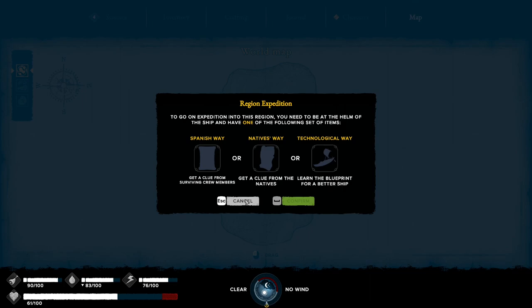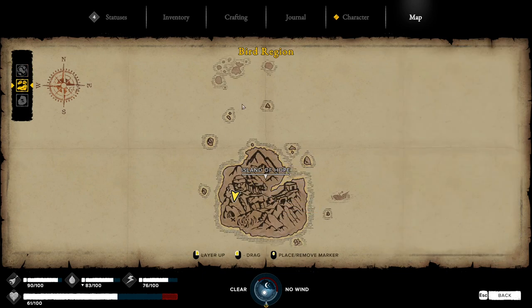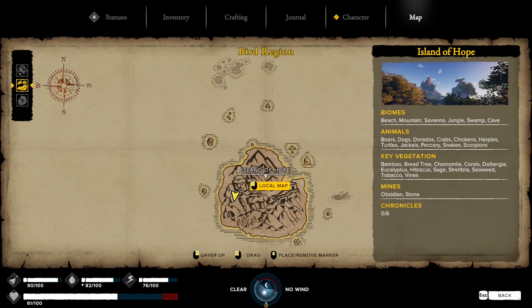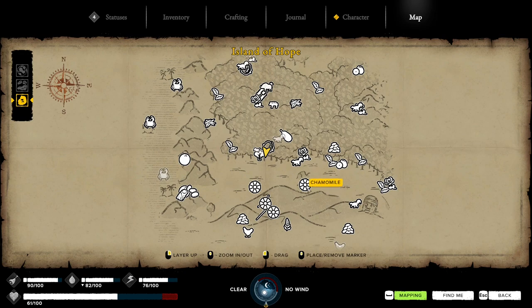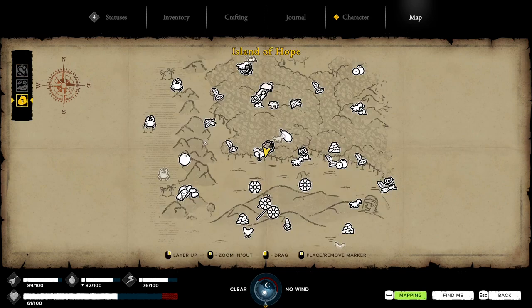To explore, to go on an expedition into the region, you will need to be at the helm of a ship and have one of the following set items. Which way - native way, technology way, okay. So in here there's a bunch of islands. Chamomile, tobacco, big branch, boars - I picked this, okay. And these are the different worlds.